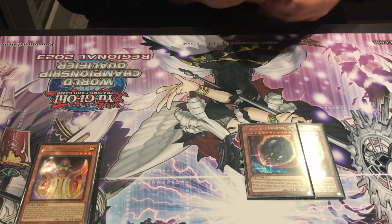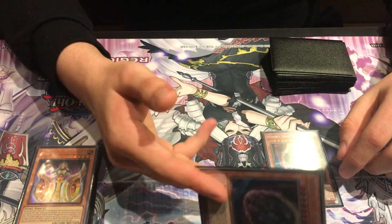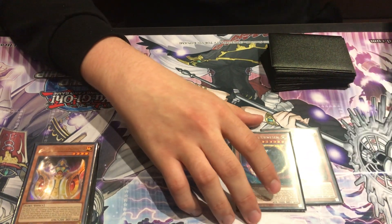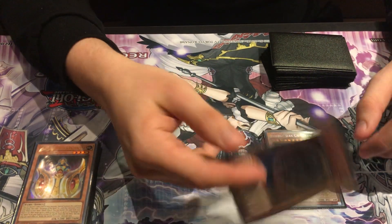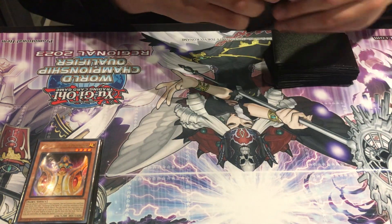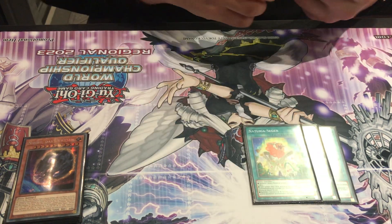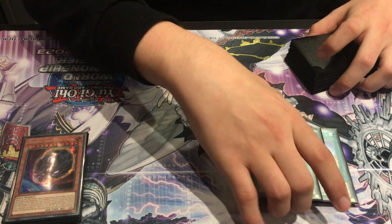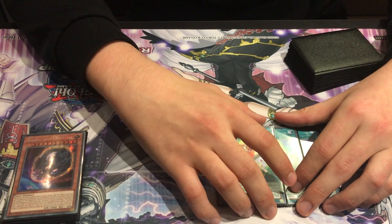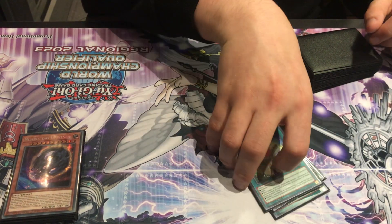I played 2 Nibs in the main. Nib was crazy today — if I go first, most of the time I draw 2 Nibs with the Fountain. It's just a good hand trap against Kashtira and all the rogue decks. For the spells I played 3 Blessing; it's too good to not play on 3. I saw a lot of people cut it to 2 but I think it's mandatory on 3.